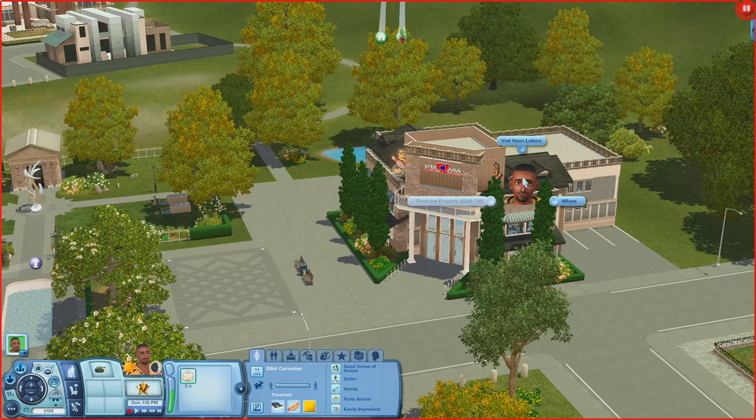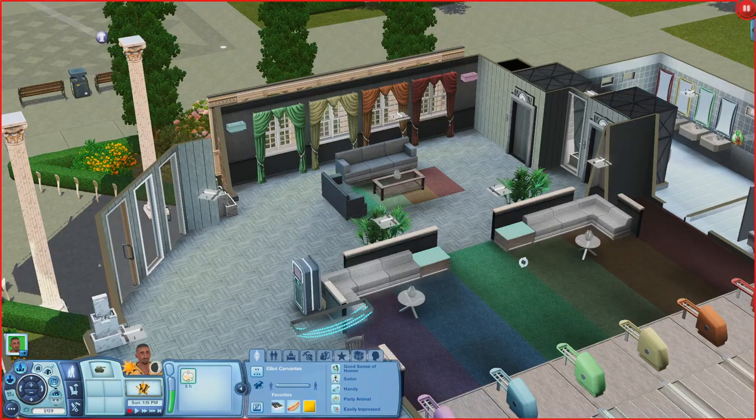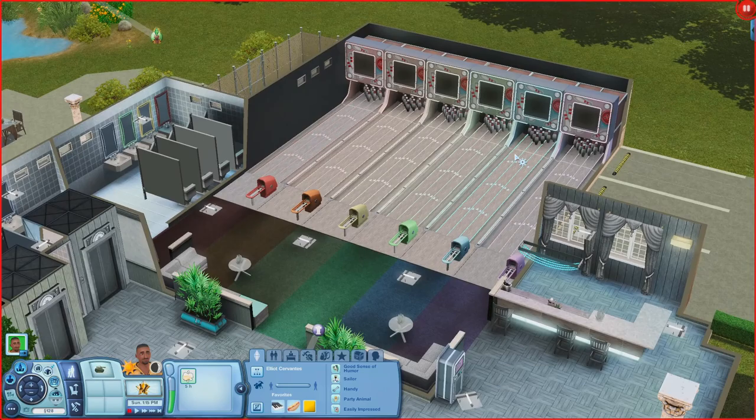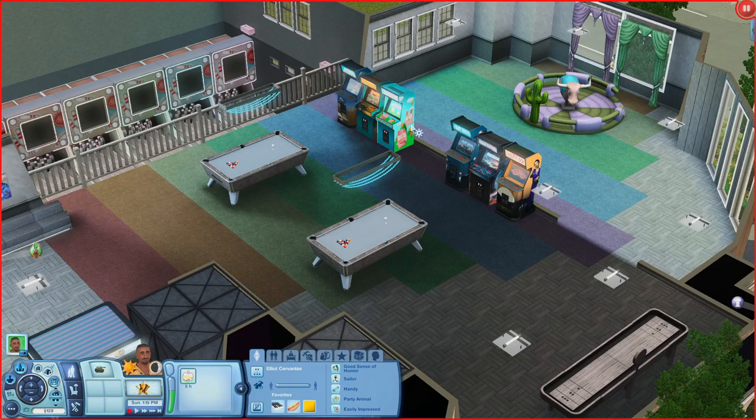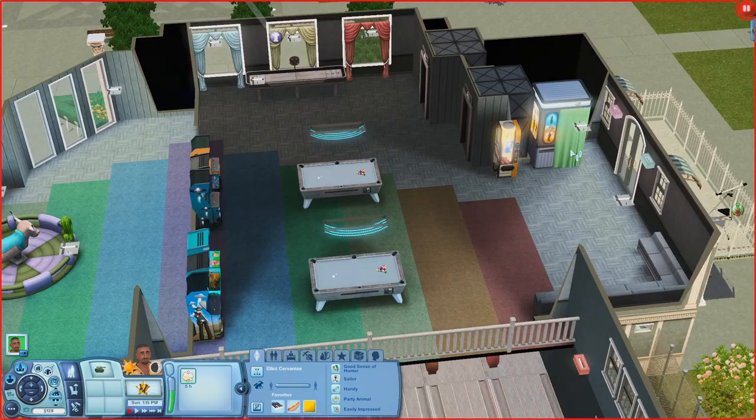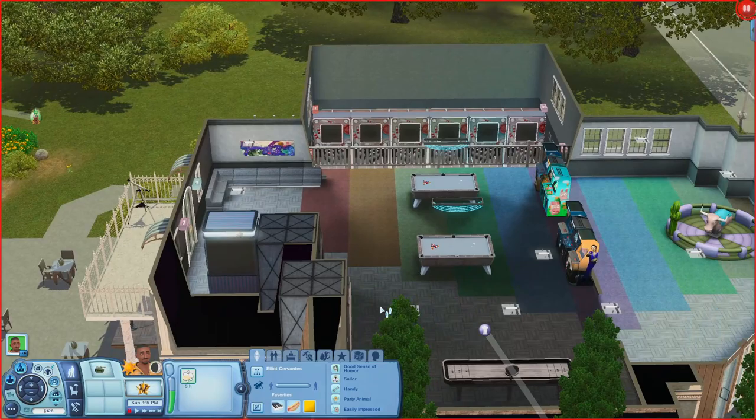Next is the Neon Letters. Inside there's seating, a bar, a jukebox, bowling lanes, a bathroom, a karaoke machine, and tables. Upstairs there are pool tables, arcade cabinets, a room with a mechanical bull, a shuffleboard, a vending machine, a photo booth, and a balcony with a telescope. Really nice lot.